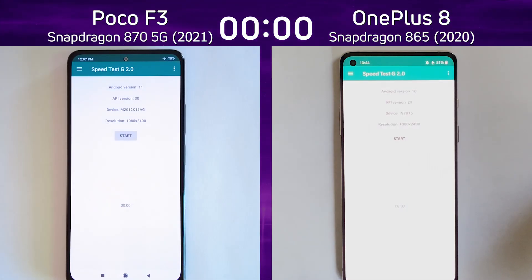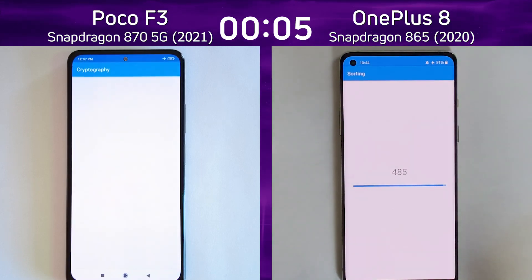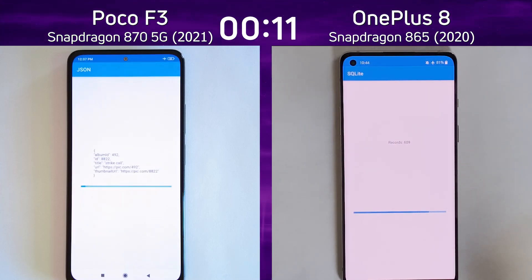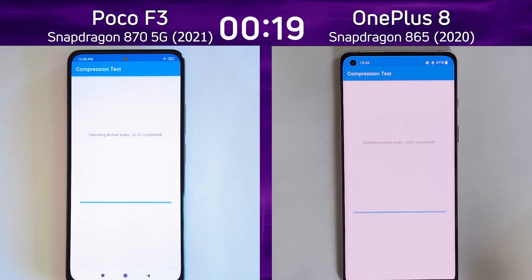We have the Poco F3 with the Snapdragon 870 on the left-hand side, and the original OnePlus 8 with the Snapdragon 865 on the right-hand side. These are kind of the same generation, although the 870 has come out very recently. The 870 is clocked a bit higher and tweaked a bit. All things being equal, we expect the 870 in the Poco F3 to win.